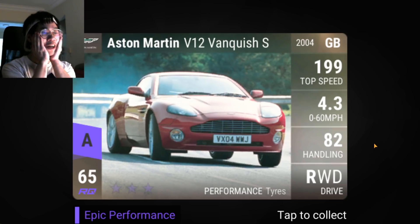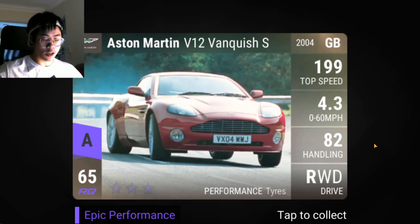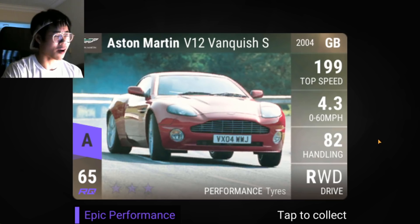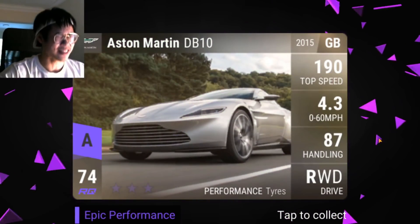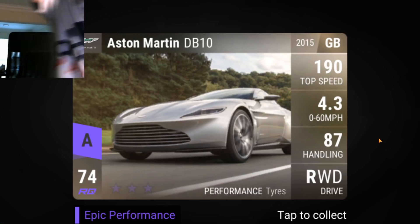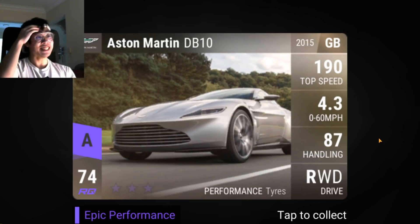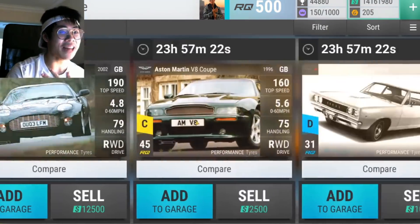I'm scared. Okay — this is an Aston I don't have: V12 Vanquish. It's 65 though — it could be 67, and the carbon version is 67. I like the carbon, I have it maxed out. I don't want to look, I'm not gonna look... okay, should I open my eyes? It's probably the same exact card. I'm gonna open my eyes — oh yes! Aston Martin! What a pack — and yes, I'm wearing a cap because someone said my hair is too long.